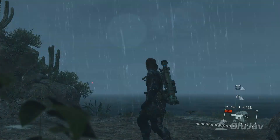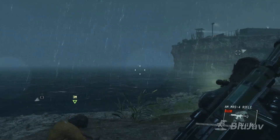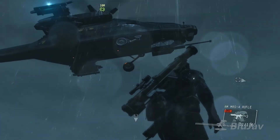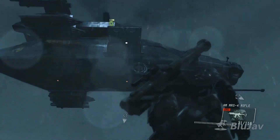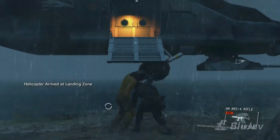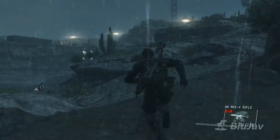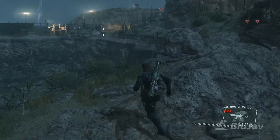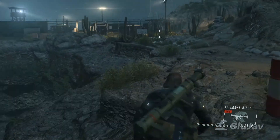Let me just load this prisoner up into the chopper first. That's one extra prisoner done. Now I'm gonna rescue Chico, and then I'll probably jump into one of the side ops, because this part is pretty spoiler-y.